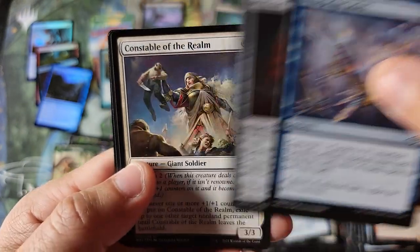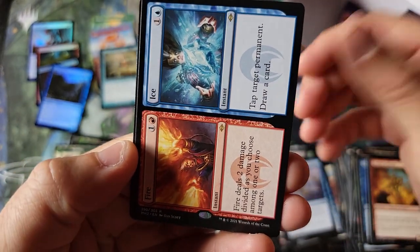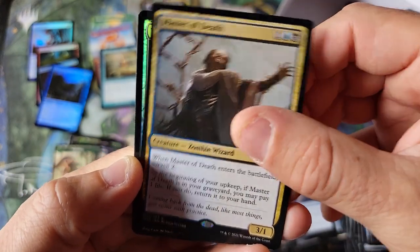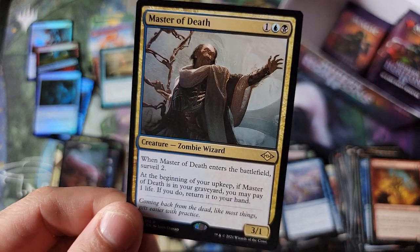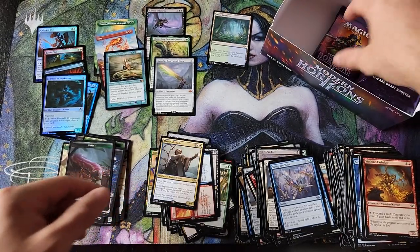This is definitely Sweep Sanctuary, Constable, and Fire and Ice for the first rare, and a second here is Master of Death, with a foil common. Master of Death — Surveil. I don't even know what Surveil is.